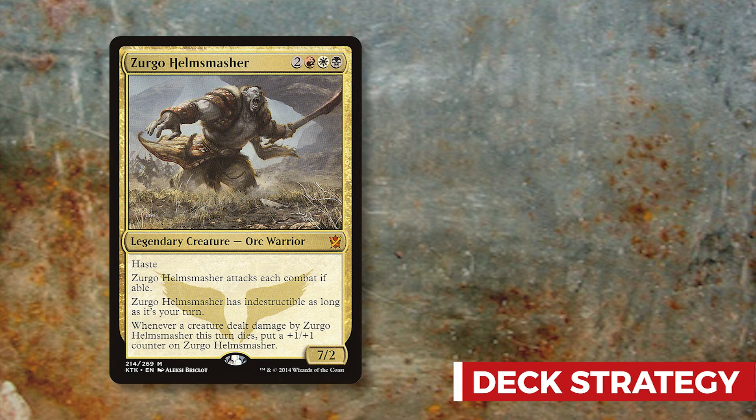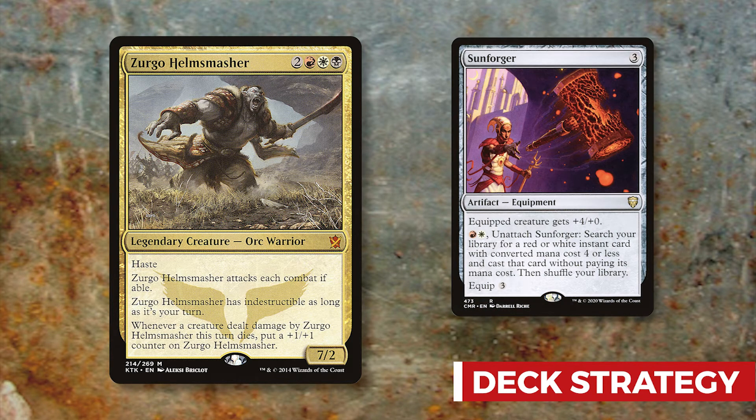This deck is not focused on board wipe tribal like most other Zurgo Helmsmasher decks. Instead, we're focusing on one specific card: Sunforger. Sunforger is an equipment for three — equipped creature gets plus four plus zero — and you can tap, pay red and white, and unattach Sunforger to search your library for a red or white instant with converted mana cost four or less and cast it without paying its mana cost.